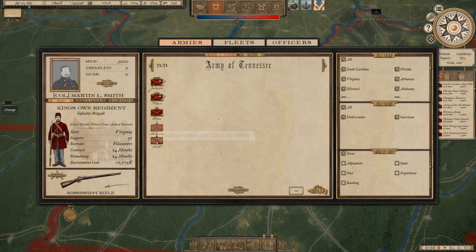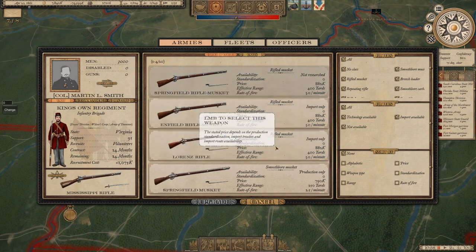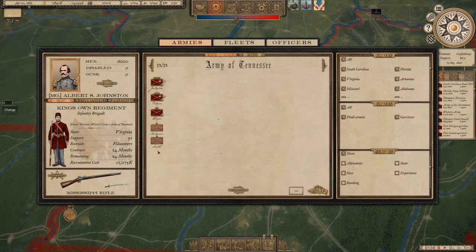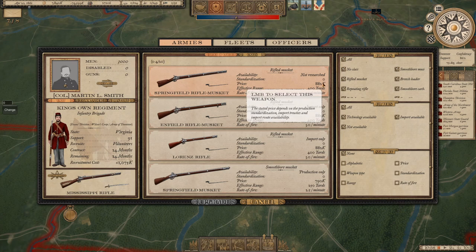In the Army of Tennessee we have the King's Own Regiment for Graham Brown — red jackets and white trousers, upgraded to Mississippi rifles. An important game mechanic: the standardization number shown on weapons starts at zero, but the more units carrying a particular weapon, the higher it goes. Higher standardization means it's cheaper to purchase, manufacture, and maintain that weapon — so standardizing around one weapon type pays off significantly.